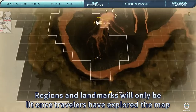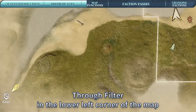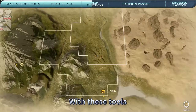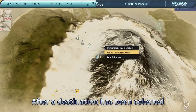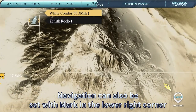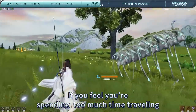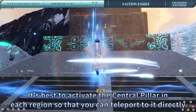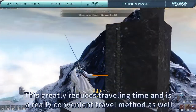Regions and landmarks will only be lit once travelers have explored the map. Through the filter in the lower left corner of the map, travelers can learn about landmarks such as central pillars, scenic spots, giant beasts, and so on. With these tools, you'll be able to find your destination faster. After a destination has been selected, navigation can also be set with the mark in the lower right corner. If you feel you're spending too much time traveling, it's best to activate the central pillar in each region so that you can teleport to it directly. This greatly reduces traveling time and is a really convenient travel method as well.